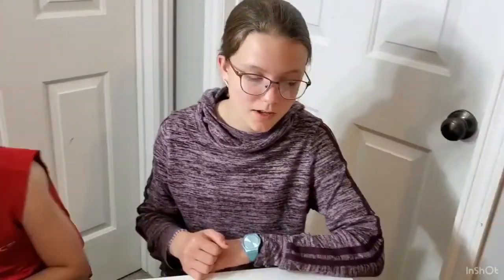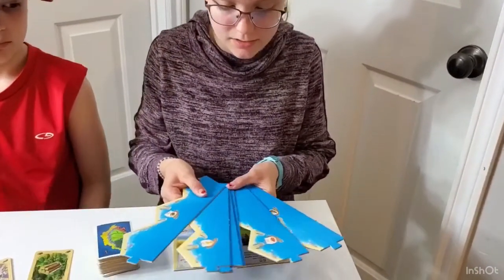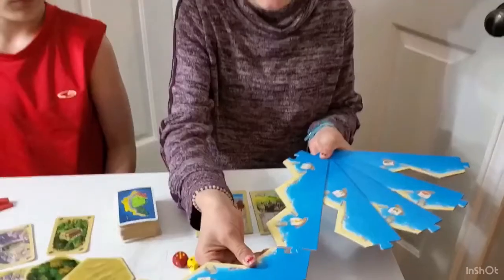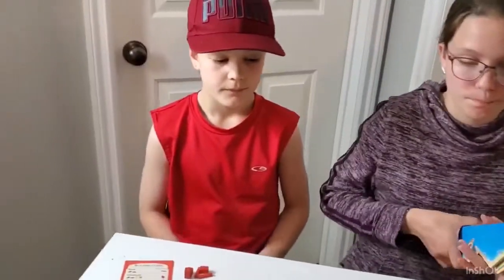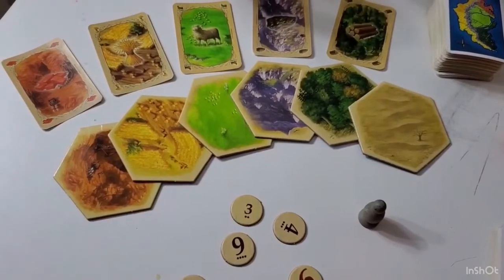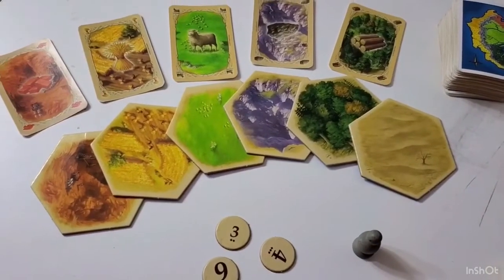Today we're playing Catan. To set up, you start with the outline pieces of the board which connect together to build one really big hex. Once you have that, you fill in the big hex with the small hexes. Each hex earns you a resource.